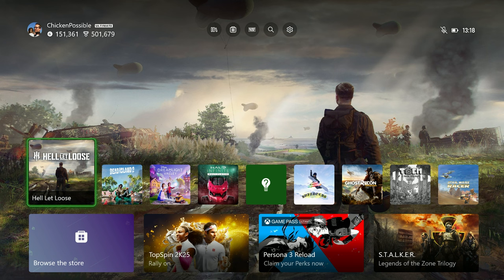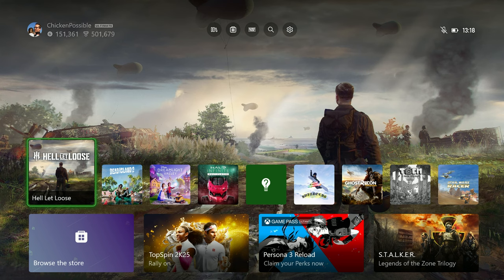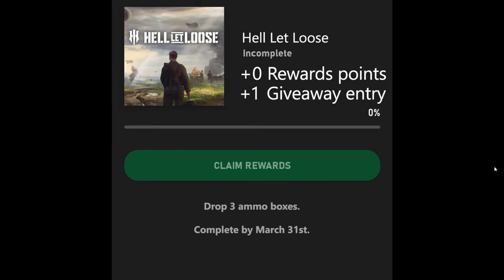I did go ahead and make up this little graphic to illustrate what I'm looking for here. So this looks official, but just keep in mind this is made just by me. The quest that we're going to do today is for the game Hell Let Loose, which was recently added to Game Pass. What we're going to do is work on dropping three ammo boxes within the game. This needs to be completed by March 31st. Unfortunately, you're not going to get any rewards points for doing this, so I've specifically put zero rewards points on this graphic.